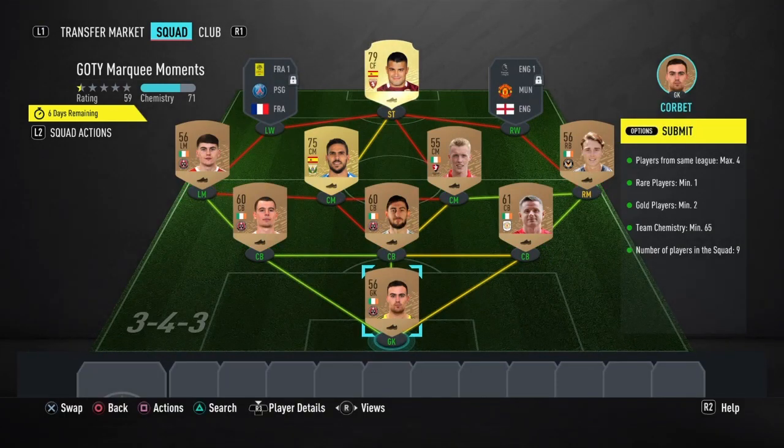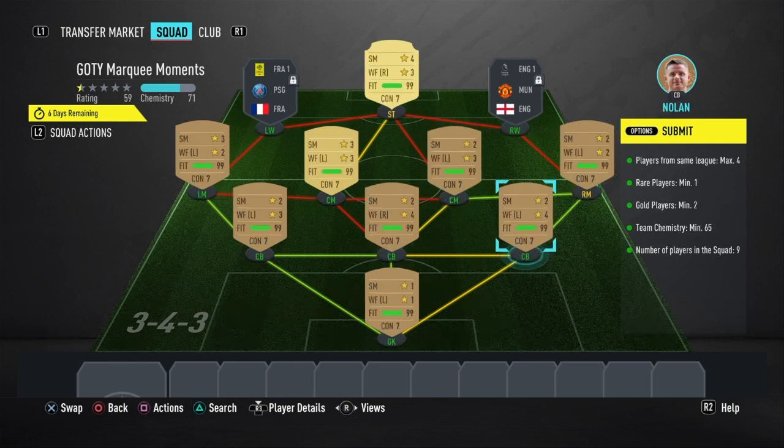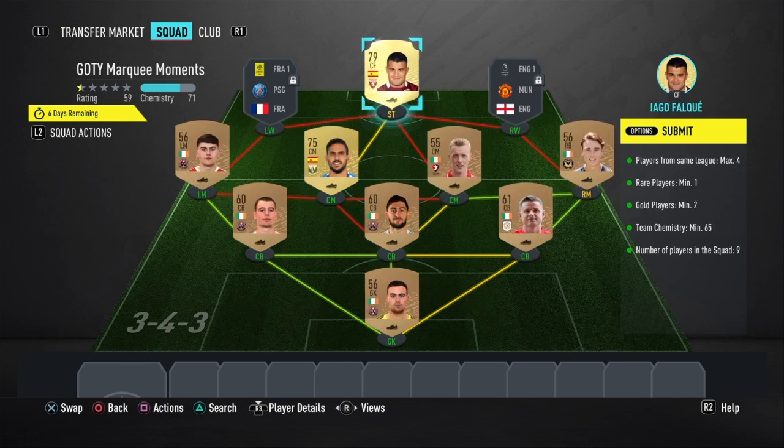Now to move on to the SBC itself — there are many ways to solve it if you guys haven't already completed it. You could definitely use my method. If players go up in price you could probably easily switch them out. You kind of just have to follow the league and nation, as I've done using the Irish league and the English fourth league on the right side, along with some Spanish players as the gold players.